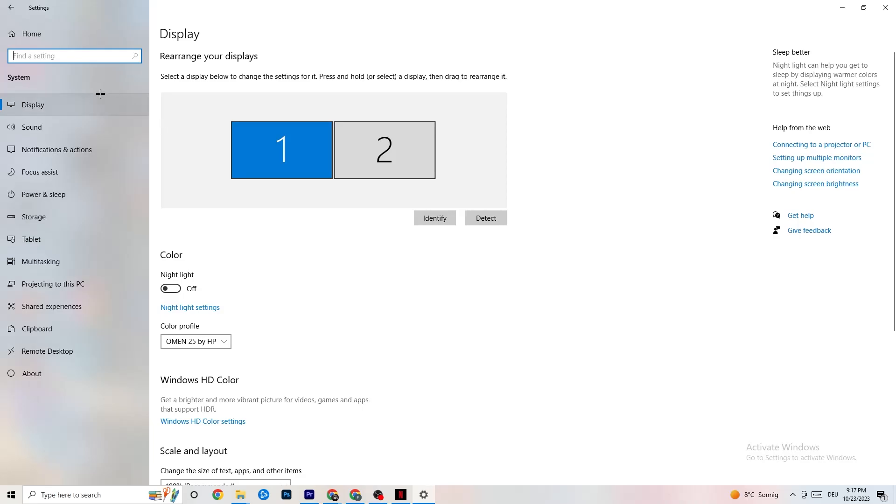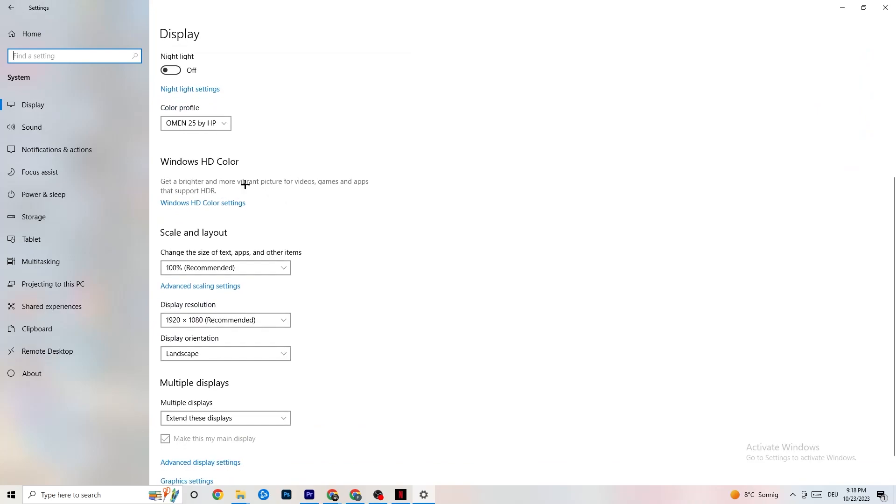The first thing you want to do here is identify which your main monitor is. If you have two monitors, click Identify and select the main one. Color profile doesn't really matter. Go down to Scale and Layout and change the size of text, apps, and other items to 100% if it's set to something else. Then go to Display Resolution and set it to match your in-game resolution — for example, if your game runs at 1920 by 1080, set this to 1920 by 1080 as well. Afterwards, go to Storage.